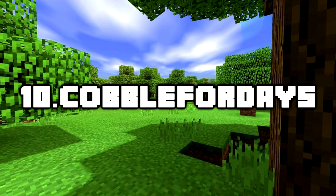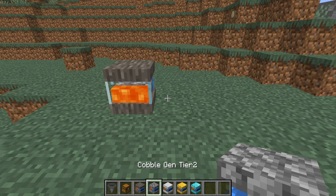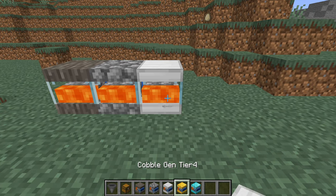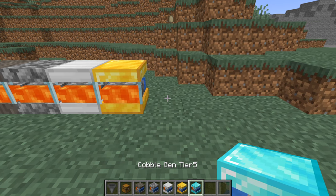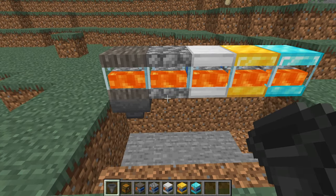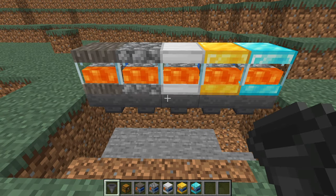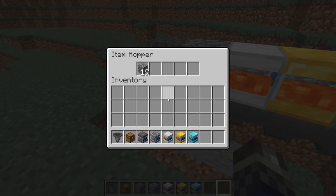Number 10: Cobble for Days. First up is a simple little mod that brings you a brand new cobblestone generator solution as a standalone block type. Instead of manually doing it with water and lava streams, you use a new multi-tiered block available in 5 different tiers. It was mainly made to assist with servers, although it works in single player too. It's very popular for cobblestone generators in skyblock and other mini-games.